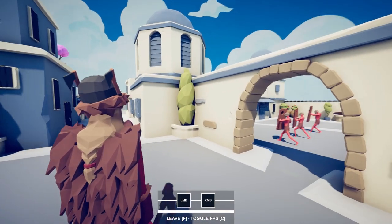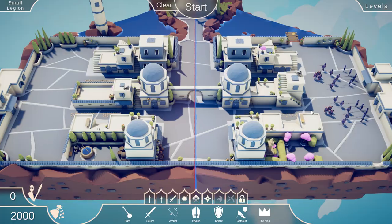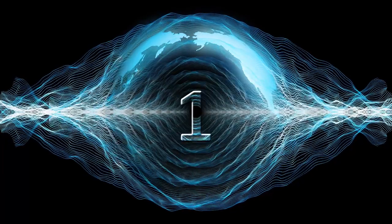Hello and welcome to Gameisodes. In today's video we are going to be learning how to use the first-person unit possession in Totally Accurate Battle Simulator in a more tactical way. It'll help you beat some of those levels that you might not have been able to beat, particularly those difficult challenge levels. So without any further ado let's get right into the action.